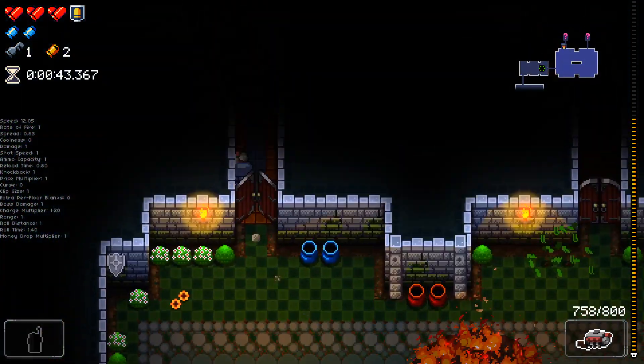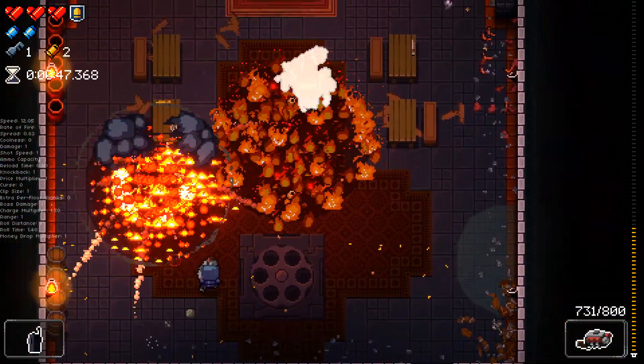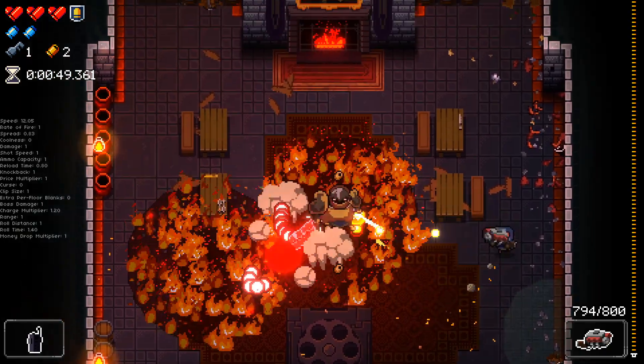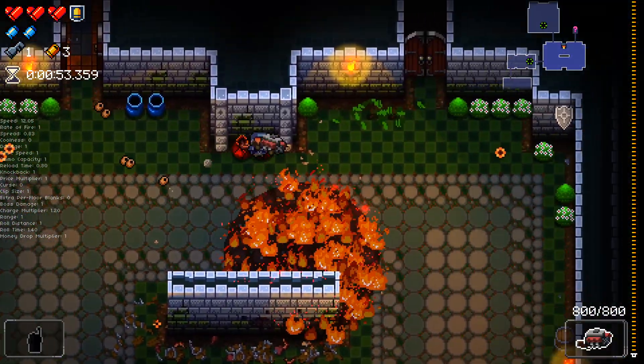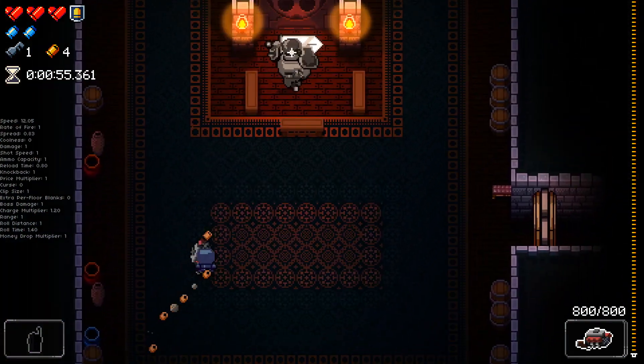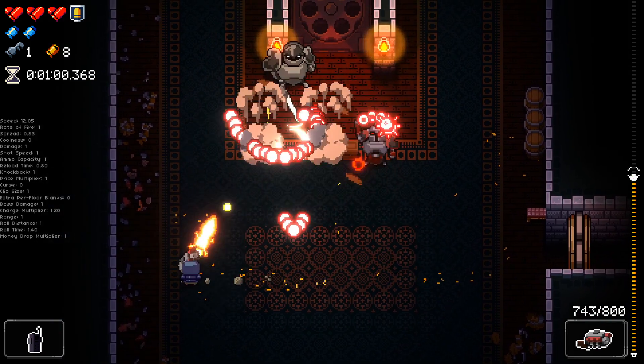We are going to try and go to the extra floors as well, which means we're going to go to the Oubliette for the first time in quite some time. Of course, this gun is great — if you reload over goop like oil, fire, water, anything like that, then you get free ammo.